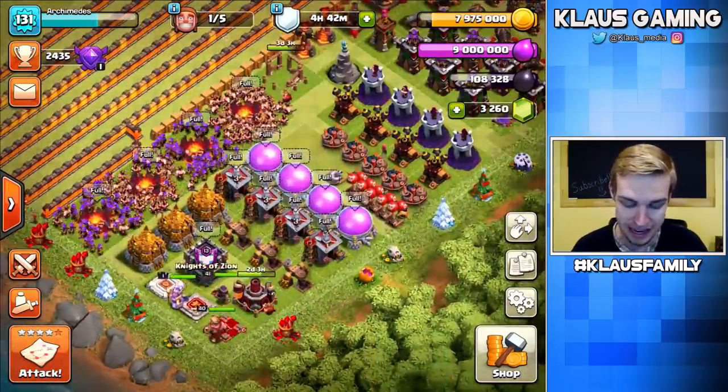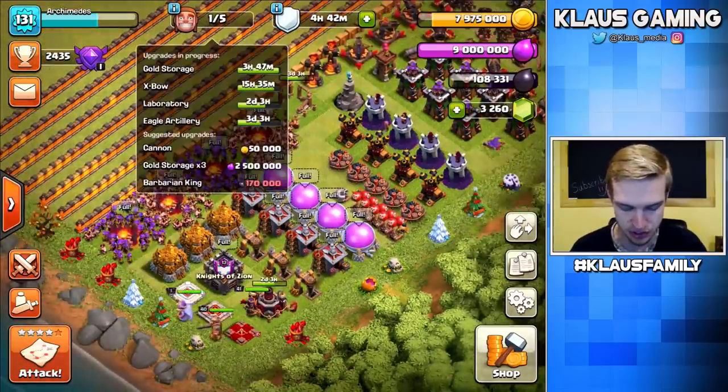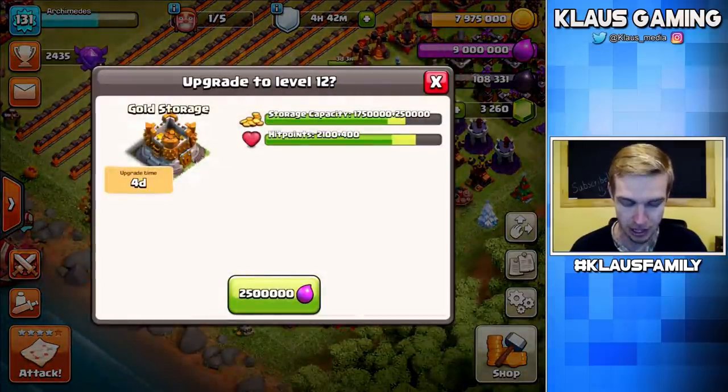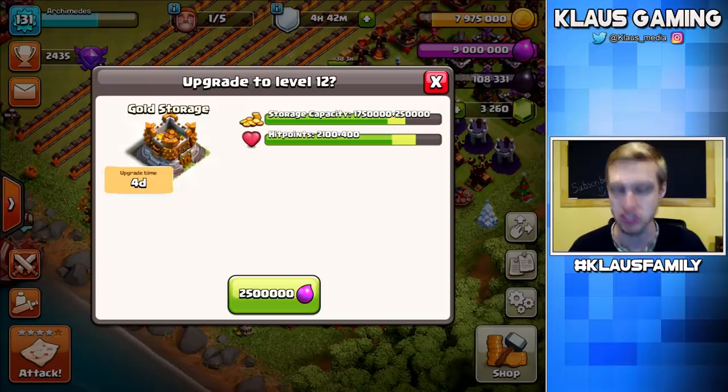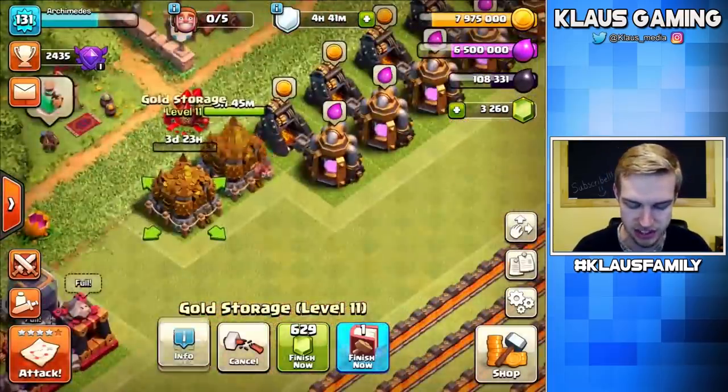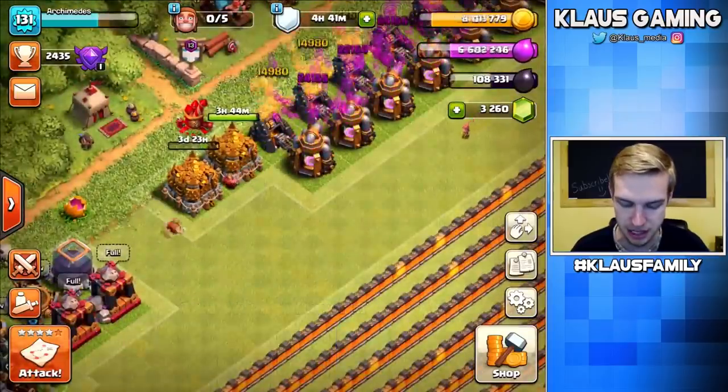We also need to spend a little bit of elixir. The cheapest elixir upgrade is the gold storage, so let's just upgrade that. Another 4-day upgrade — bam, sweet. So now that is going, and as soon as this builder is done, we'll be able to upgrade something else today.